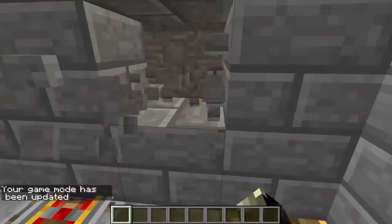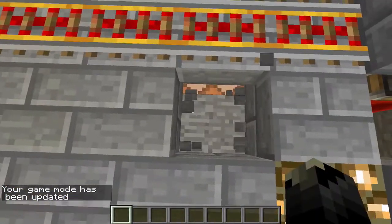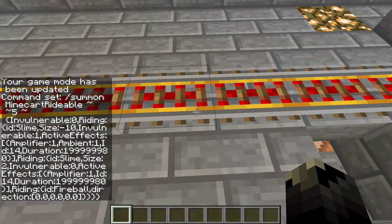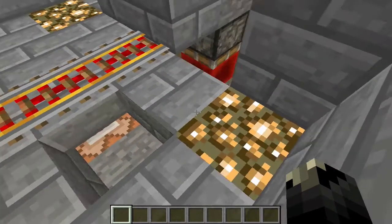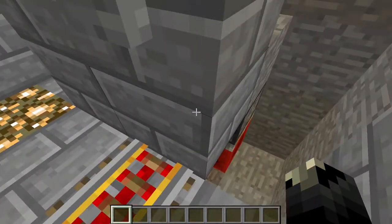This is a really weird way of doing this — I'm just too lazy to do anything easy. So that is it. I'll show you in the chat. The command is: summon minecart, riding a slime — invisible — riding a slime, riding ID fireball, and it's invisible. I'll put that command in the description, because unlike other people, I actually like putting things in the description for others.